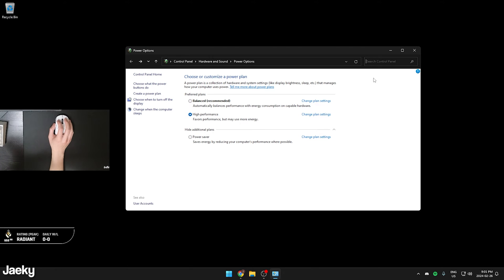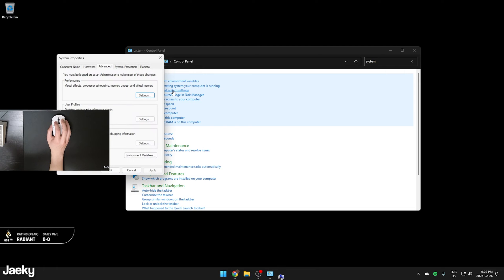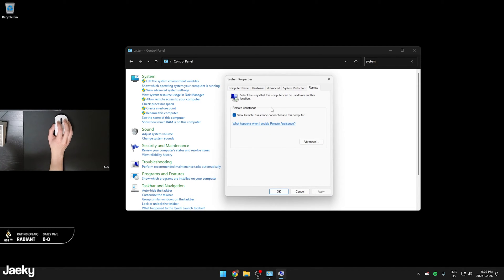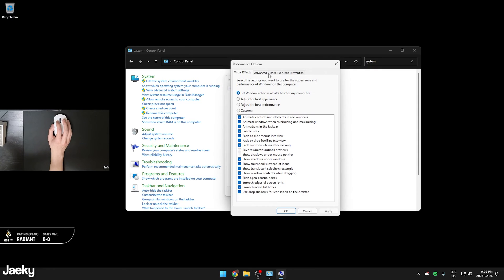While we have the Control Panel open, let's move on to the next tweak. Type 'system' in the search bar, click on 'View advanced system settings,' and this will open up the System Properties tab. Go to the Remote tab and uncheck 'Allow remote assistant connections to this computer' — unless you use remote assistance, this is not needed. Then go to the Advanced tab, under Performance click 'Settings,' and select 'Adjust for best performance,' then click Apply and OK.